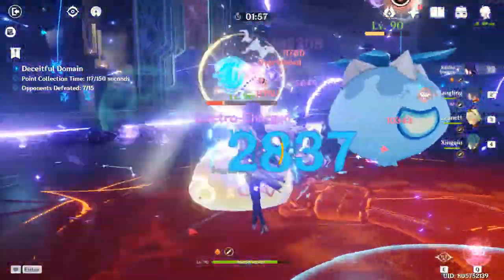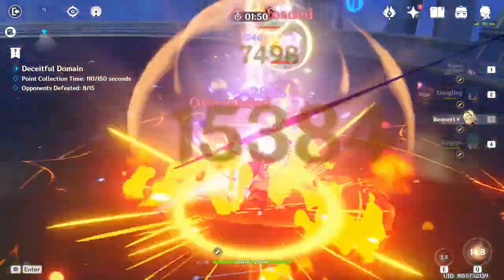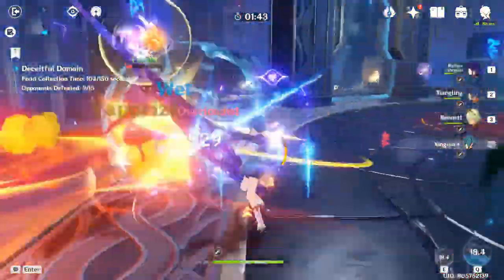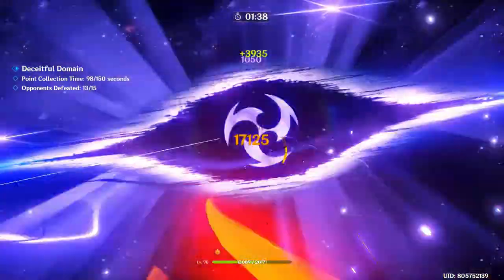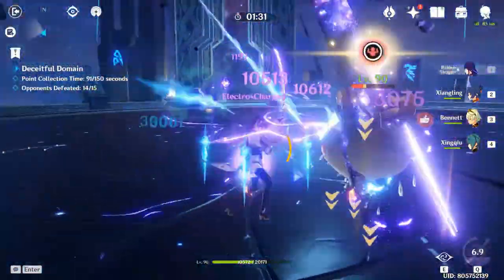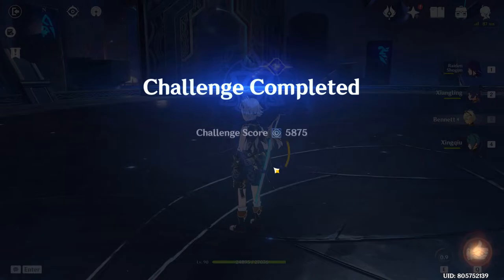If this challenge still proves difficult, you can do it in co-op with other players who might have better characters or better synergy. You can also use defensive food buffs to avoid getting one-shot by powerful attacks, or offensive buffs to clear it in the stipulated time. After much testing, I found that one of the most effective teams is the Raiden National team, or any national team variance involving Bennett, Xiangling, and Xingqiu as the core. We cleared it with plenty of time to spare using no food buffs.